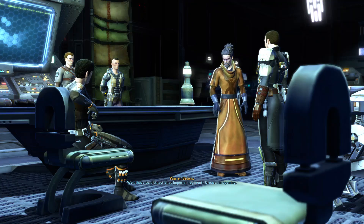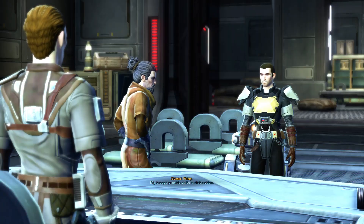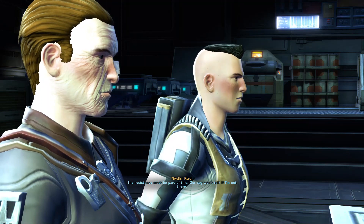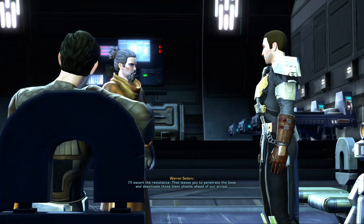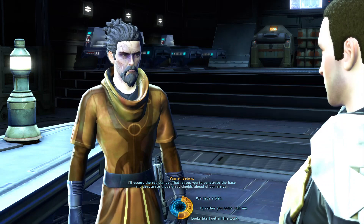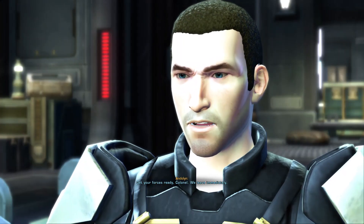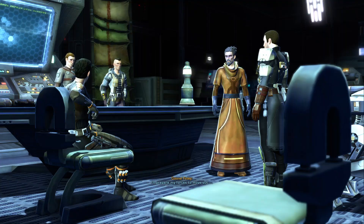We'd have to distract that Imperial regiment — create an opening. My troops provide quite a distraction. The Resistance must be part of this; our spy won't talk if I'm not there. I'll escort the Resistance. That leaves you to penetrate the base and deactivate those blast shields ahead of our arrival. Get your forces ready, Colonel. We leave immediately. I can guarantee an enthusiastic response. I'll prepare my forces to move out.